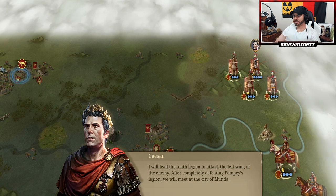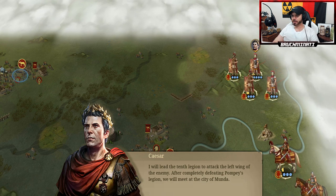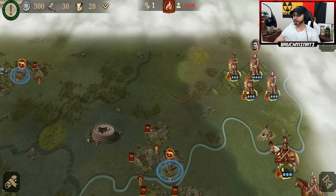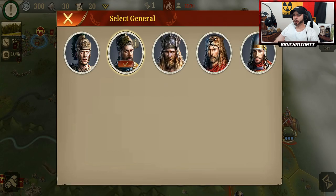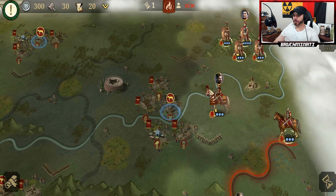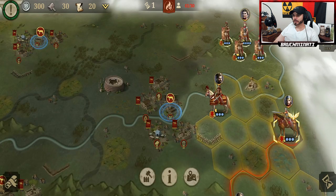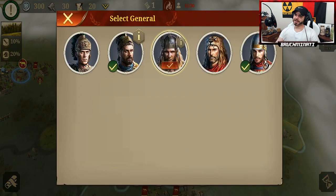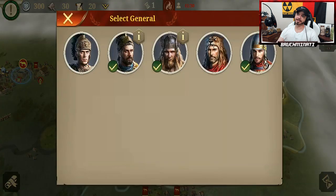I will lead the 10th legion to attack the left wing of the enemy. After completely defeating Pompey's legion, we will meet at the city of Munda. Doubtful that we will do that — that's all the way in the southwest corner. I'm going to have a hard time getting midway through. A perfect three-star on this is probably not going to be possible until you have like max tech level, I'm guessing.